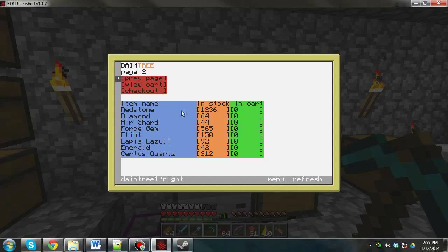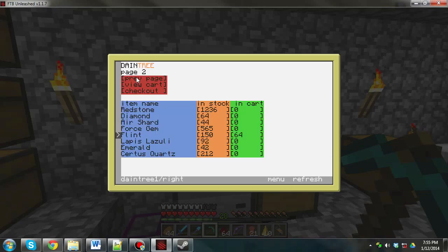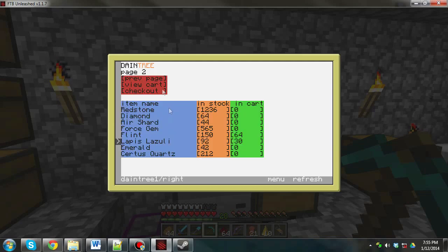So let's buy some stuff. I don't know, let's buy a stack of flints, let's buy some lapis because I'm low on that — I'll buy 30 of those — and let's buy something on this page.